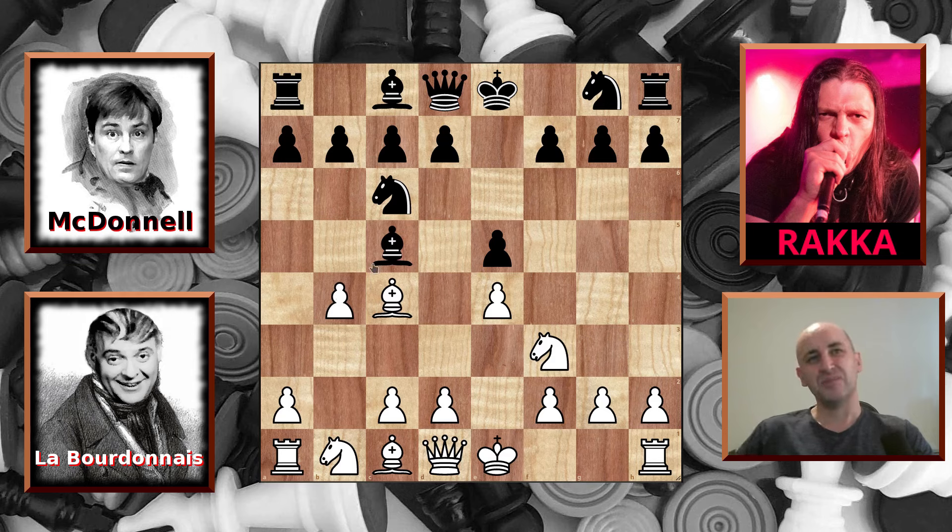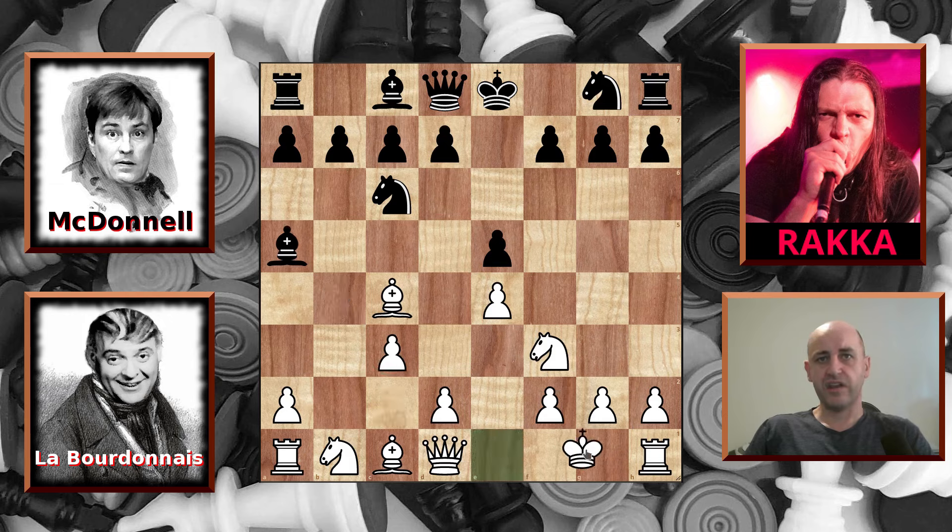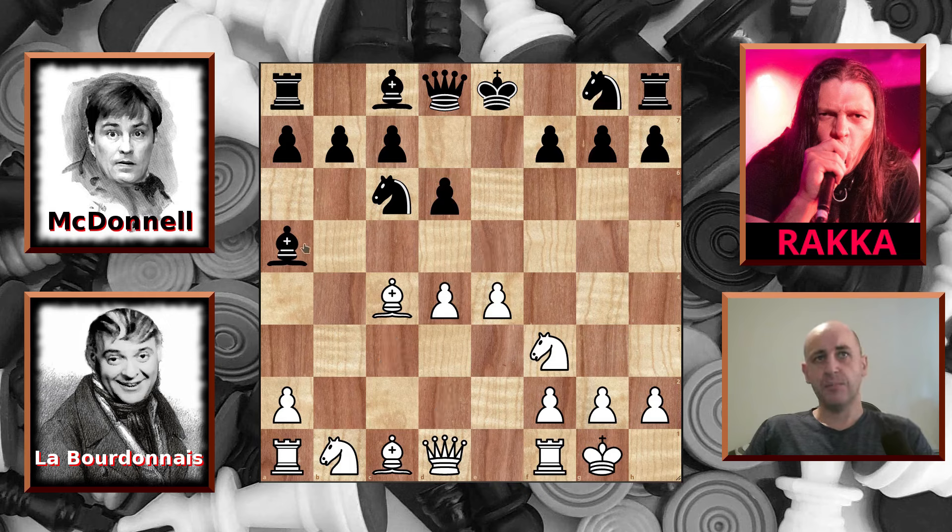McDonnell is a gentleman, so he accepts. We have c3 attacking the bishop, so the bishop retreats, and Labordine castles. d6, letting the light square bishop out, and d4 into the centre, leading to a pawn exchange. McDonnell brings his bishop back to b6, lining up against the king on his castled square. Last time in game three, Labordine played bishop to b2 and went on to win after 41 moves. This time he plays h3, which he normally does play, but not this early.